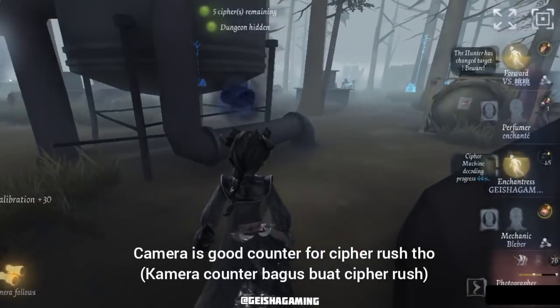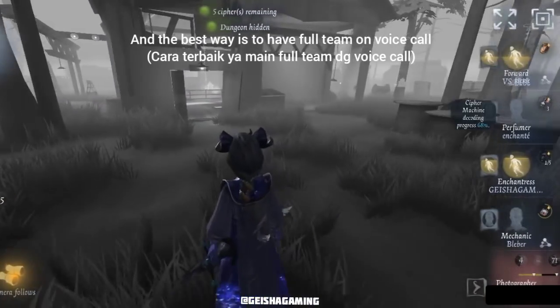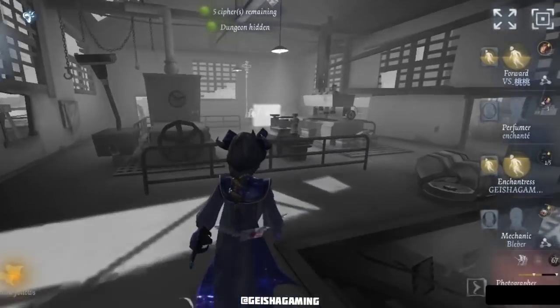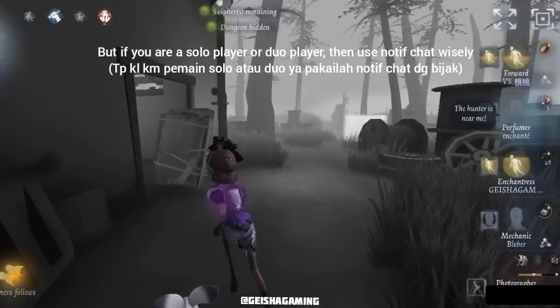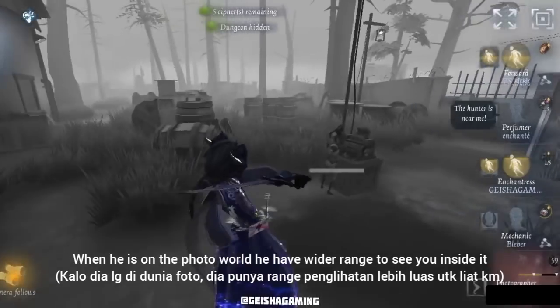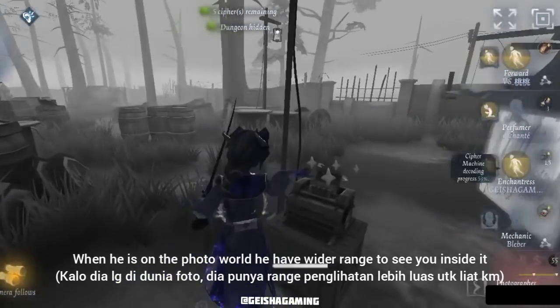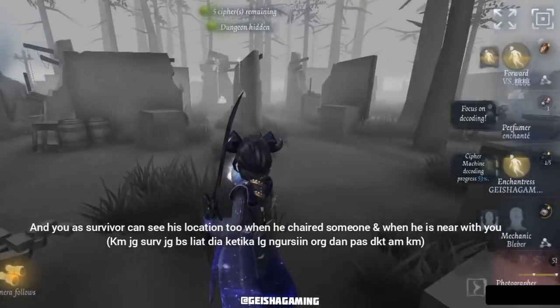Joseph player is big brain so you need to be patient and strategic too when facing him. Players like Joseph and Dream Witch are big brain players, and the best way to counter them is to have a full team on voice call. But if you're a solo or duo player, use notification chat wisely. When he's in the photo world he has a wider range to see you inside it, so remember that.